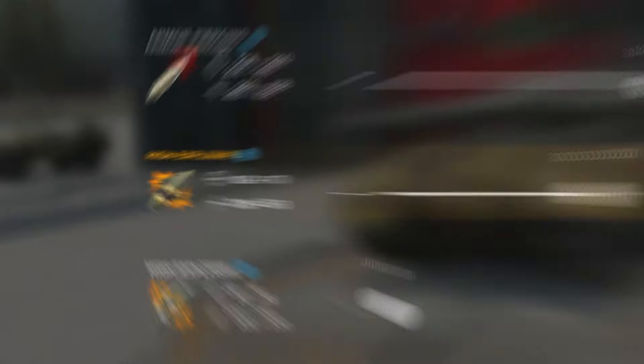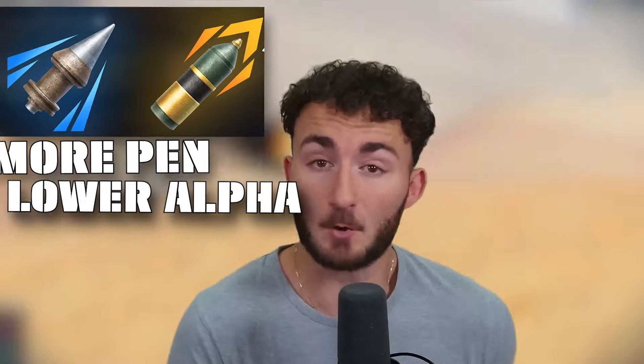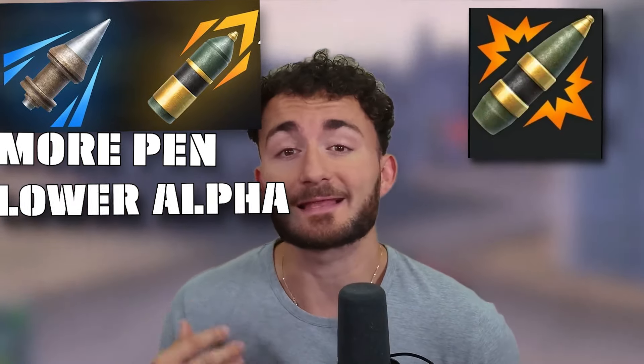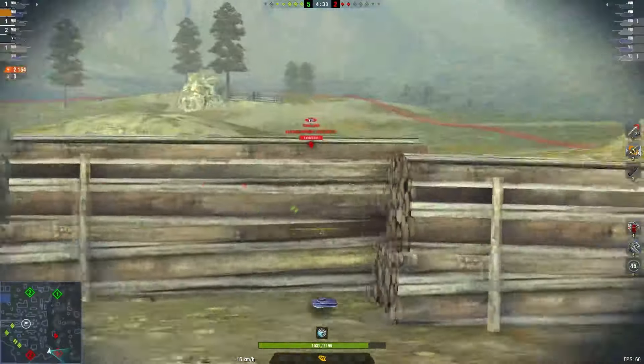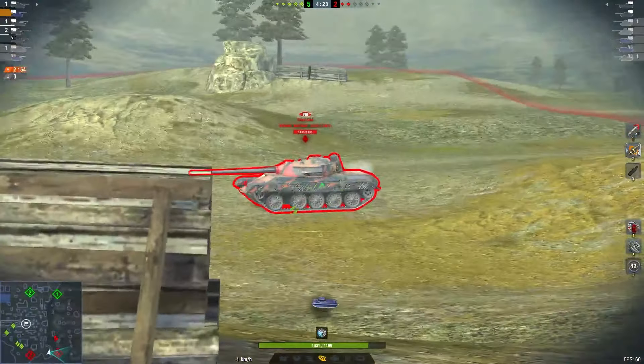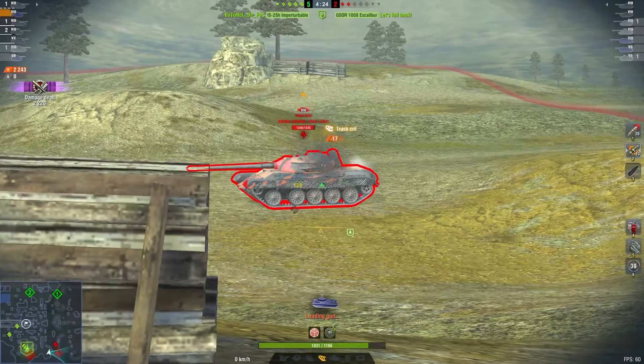That's where my HESH explanation comes in handy. HESH shells are a type of shell specific to the British nation that works the same as regular high-explosive shells but with better penetration. The downside is that instead of traditional gold shells featuring more penetration for smaller alpha damage, here you get less penetration but better alpha, making it much more fun to play with. One thing you must keep in mind: HESH shells do not go through obstacles — that includes barriers, trees, or even spaced armor, as demonstrated here.